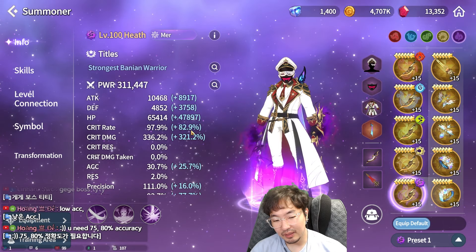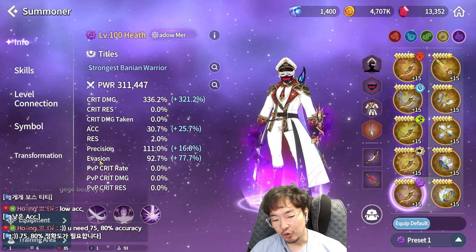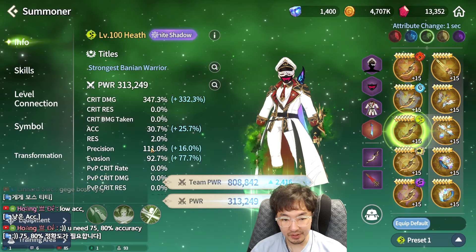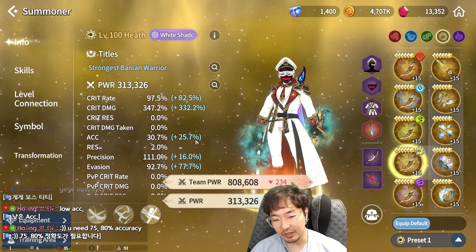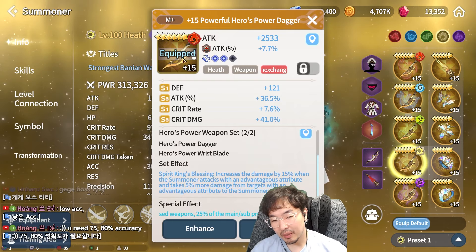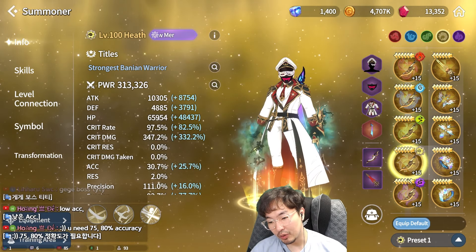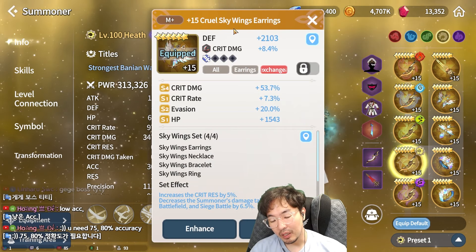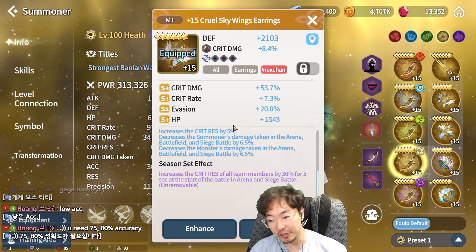The last is Heath. Because of his passive, you must set his evasion at least over 90. As you can see, all of my attribute evasion is the same — over 90. For now, I'm using the Harakel weapon set, but I think the Bitata weapon set is also not bad, because he can revive. Same as before, I don't recommend using the Skywing set without the season bonus.